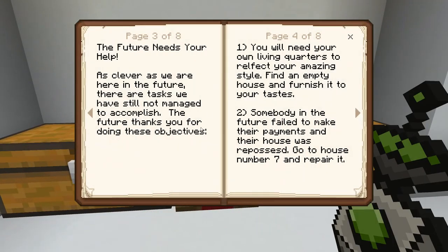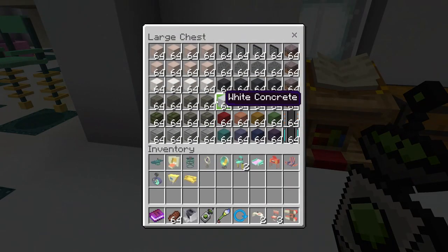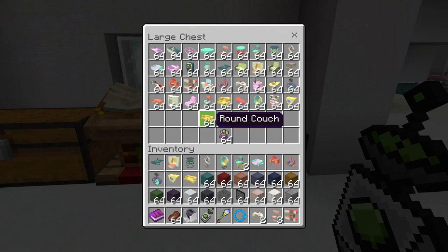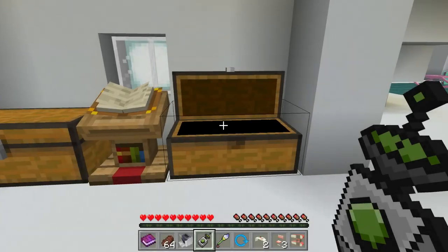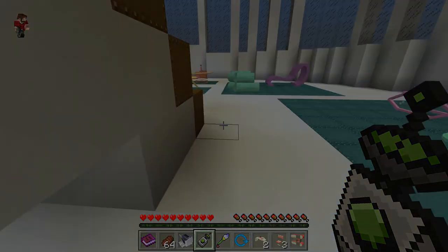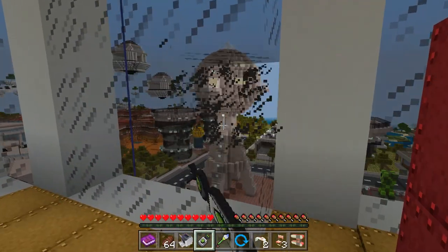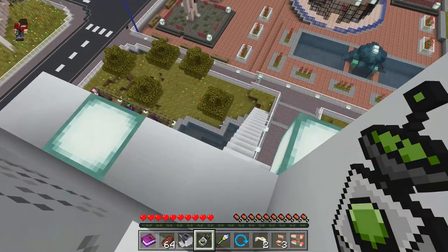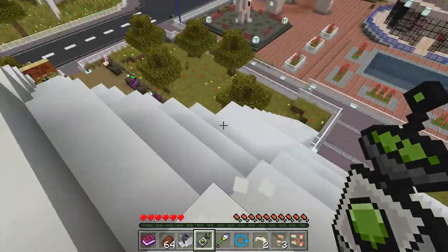Here we have a bunch of things you can do, a bunch of material you can build with, and some more furniture — and that's basically the furniture store. Let's just break through here. Don't worry, there are no policemen in this future furniture world.